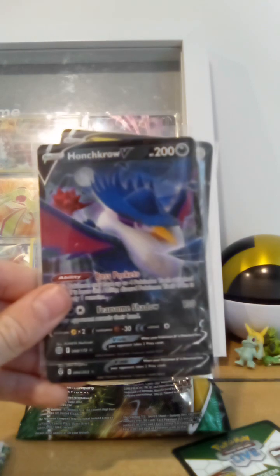We have got all these — one pack that didn't guarantee us anything. Here's all the hits that we got today: Umbreon, Genesect, and Boltund. Thanks for watching, don't forget to like and subscribe, and see ya later!